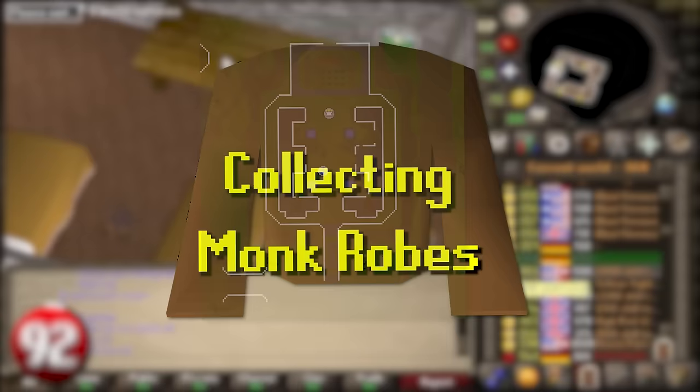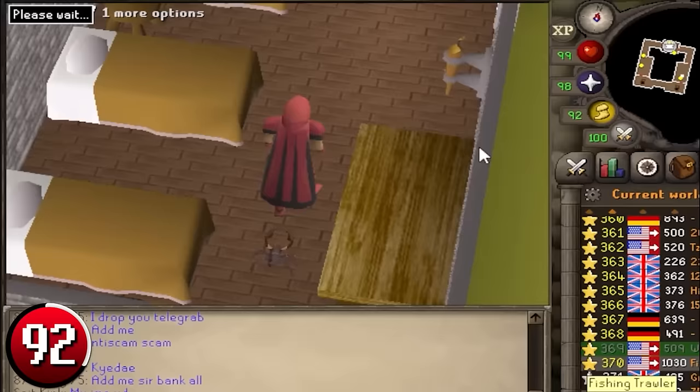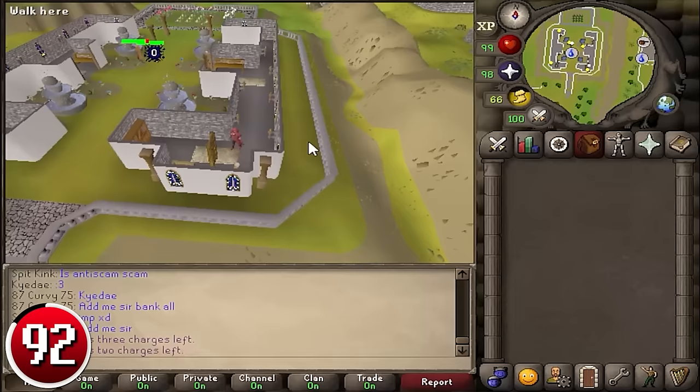Collecting Monk Robes: the Edgeville Monastery has a full set of Monk's Robes spawning on a table southeast of the upstairs section. The robe pieces respawn after 60 seconds, but I recommend hopping worlds to collect them faster. Each robe bottom is worth 99 GP and each top is worth 419 GP, so it may be worthwhile to only collect the more expensive of the two. Energy potions are recommended due to the running required between bank and monastery. This method brings in 123k per hour.